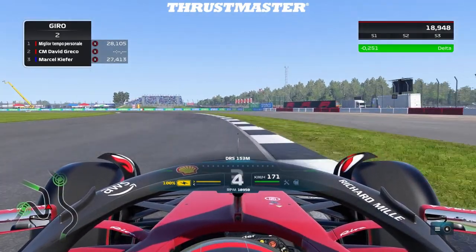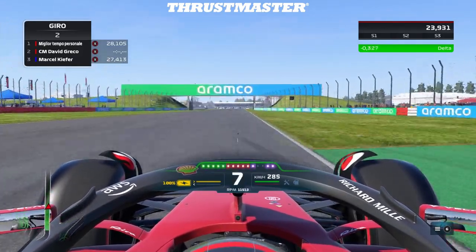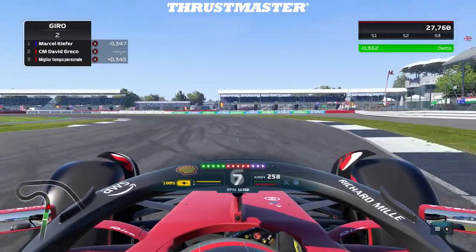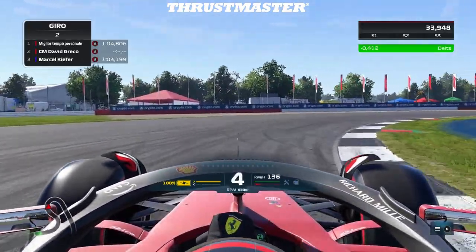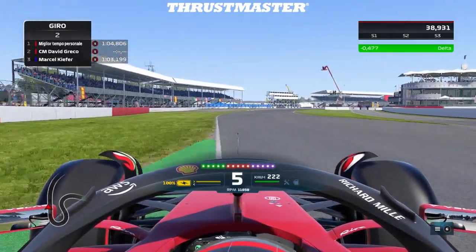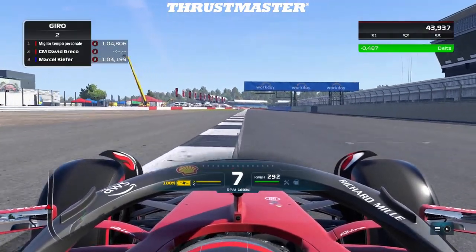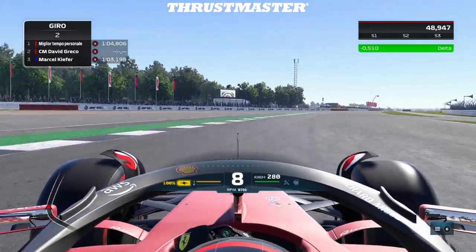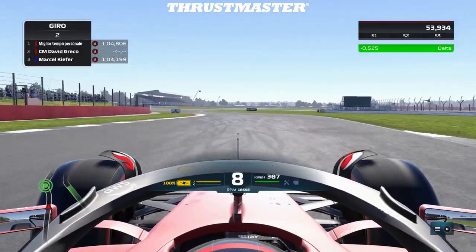We are not losing on traction either. We just made the car better and more efficient aerodynamically by just making this change. From the throttle, traction is still pretty good — because with this year's car, aerodynamic downforce kicks in later as it comes more from the ground.